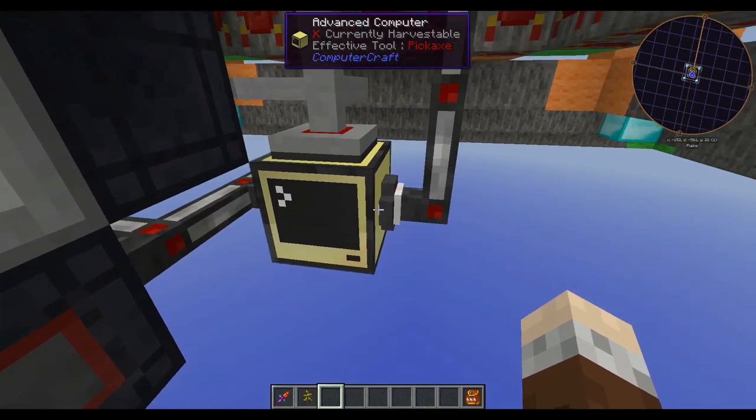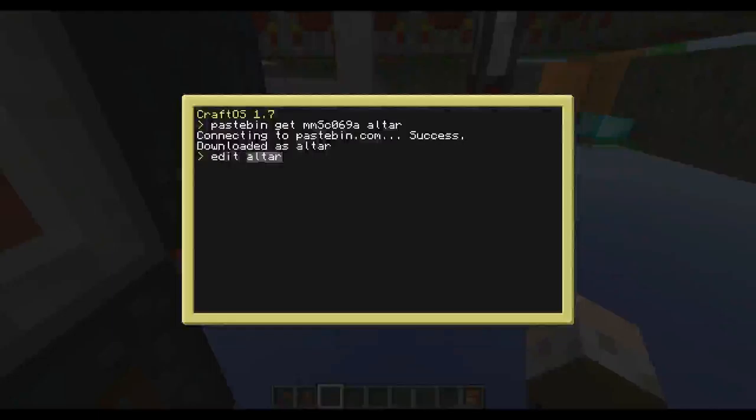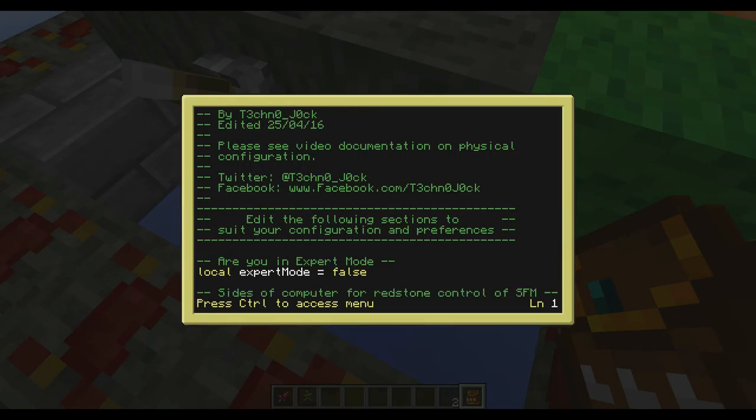On to the ComputerCraft side, which gets a little more complicated. From a normal computer you can run 'pastebin get' with the code and call the program 'altar'. Looking at the program, at the bottom you'll see 'are you in expert mode?' — set this to true or false, bearing in mind it is case-sensitive and must be all lowercase. Set it to true if you're in expert mode, otherwise it won't work because expert mode requires Thorncraft arcane stone blocks rather than regular stone blocks to start making blank slates.